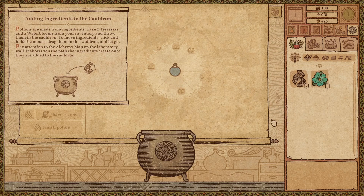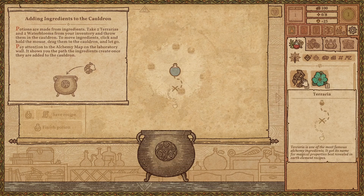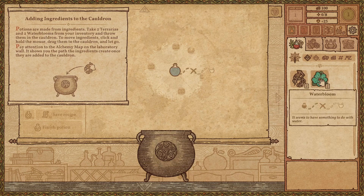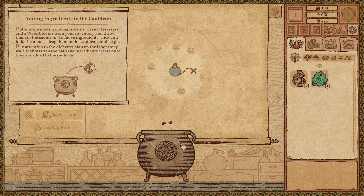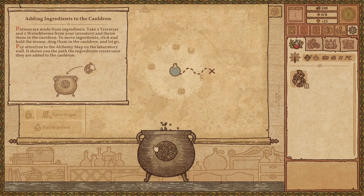So I've seen some gameplay of this, guys, and whenever you see it, it moves the path that we take depending on what resource we use. So you see some send us down the map, and some send us to the right, and some make squiggles, while some are more zigzags. It's really cool. You'll see more when we get into it, but I think we're going to use the waterbloom. And then we'll use this again, because why not?